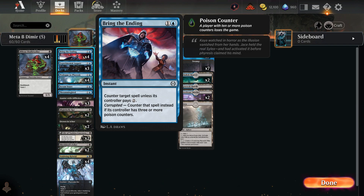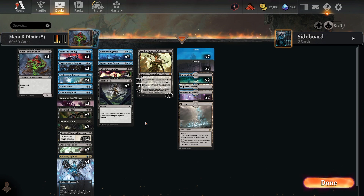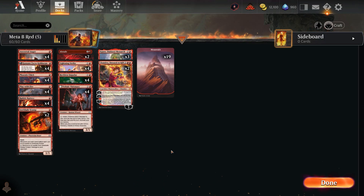This deck plays like an aggressive aggro-control hybrid. The odd numbers — twos and ones of various cards — just seem to work together in a strange way. Most decks go four-of everything, but this one runs many different types of cards and still gets between 60 and 70 percent win rate. For a budget deck with just five rares, you'll definitely have some success with it.